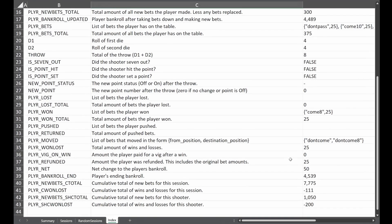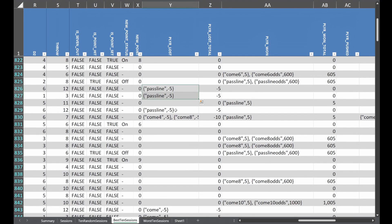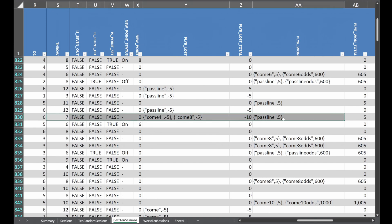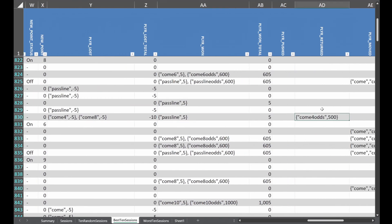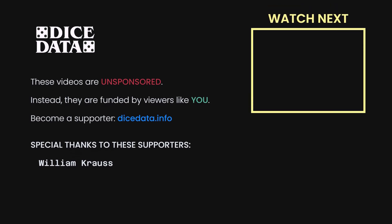If you want the spreadsheet, it's available on the Patreon page — it does require a paid membership. These videos take me a lot of time to make, anywhere from three to four hours per minute of video. For anybody that wants to support me, I'm trying to find ways to give a little extra and make it worth your while. If you do sign up, I really appreciate your support and I'll continue adding to the spreadsheet with every simulation I do. I'm having a lot of fun doing these videos and I couldn't be happier with the response. Thanks for watching, and good luck at the table.